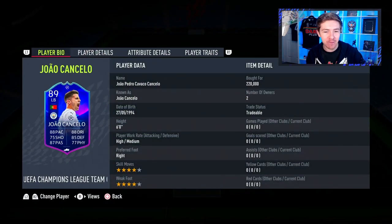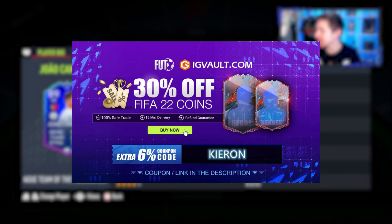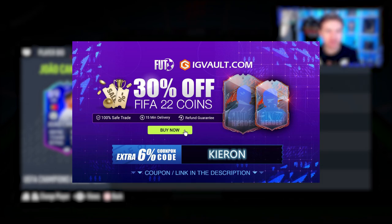I can't see it being bad, but we will find out how it performs today and we'll also find out if it's worth investing this amount of coins into this fullback. If you need some coins to improve your team, look no further than IG Vault for the cheapest coins on the market and don't forget to use the code Kieran to get yourself a discount at the checkout. There's also a chance to win some free coins just by clicking the link in the description.